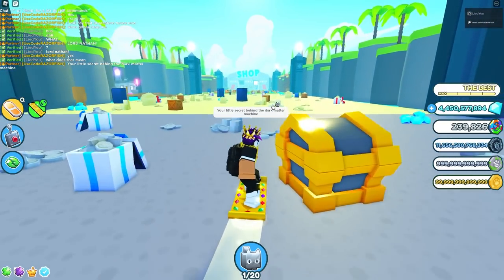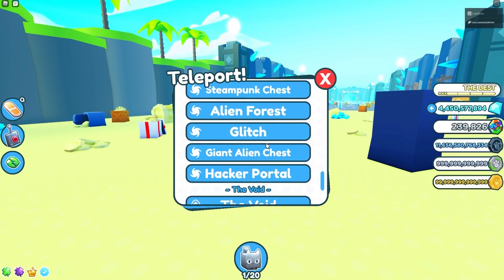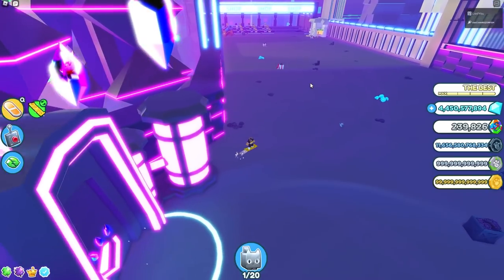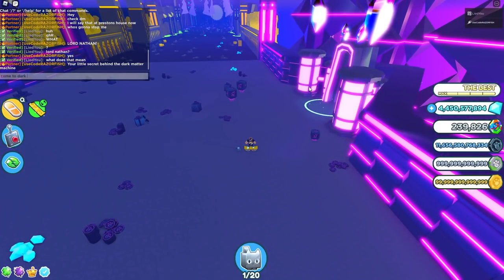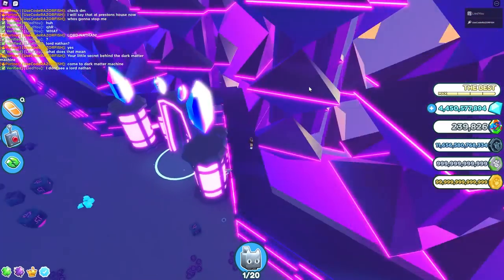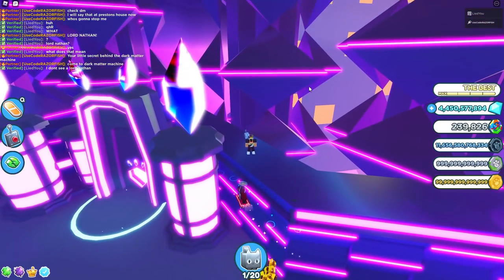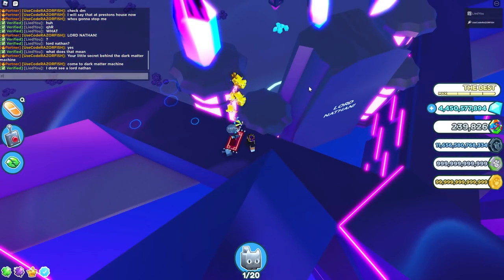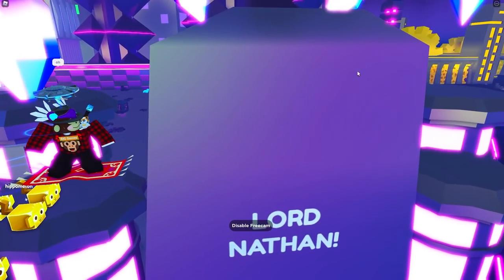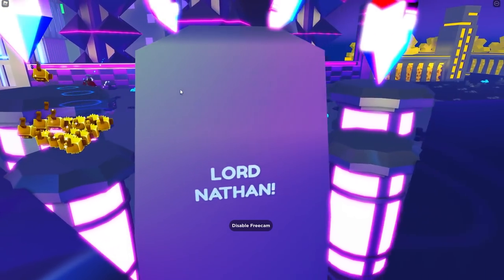'Your little secret behind the dark matter machine' — what does that mean? I don't think he knows about that secret. Wait — I think he just teleported to the dark matter machine area. Let's go over there. You parkour up here — there it is, Lord Nathan! Let me do free camera. Yeah, he's like 'oh yeah, that's what I'm talking about.' He probably made the model.